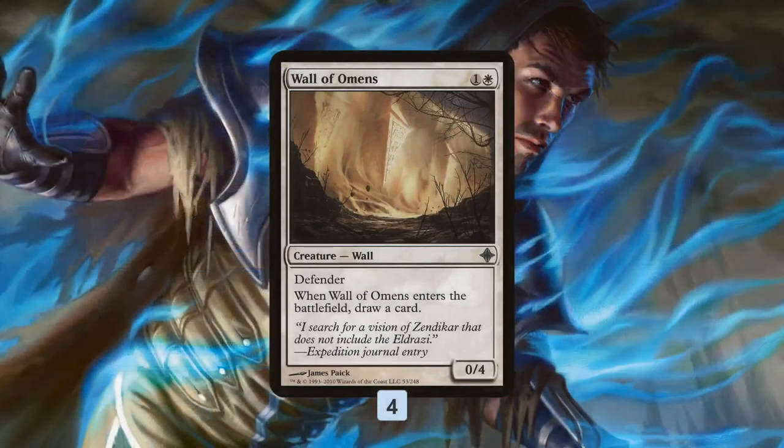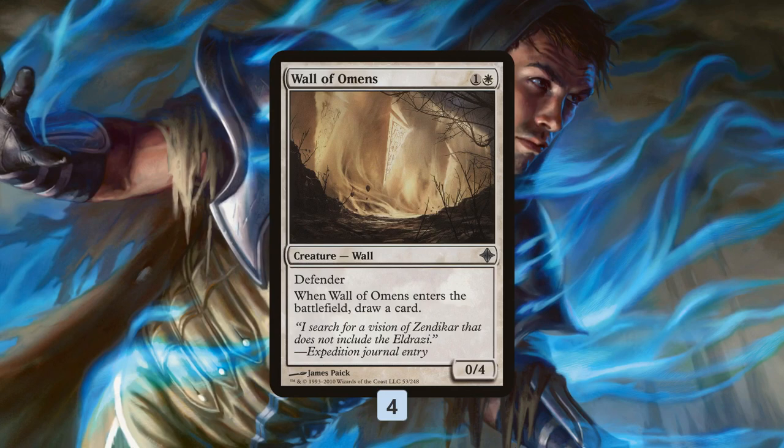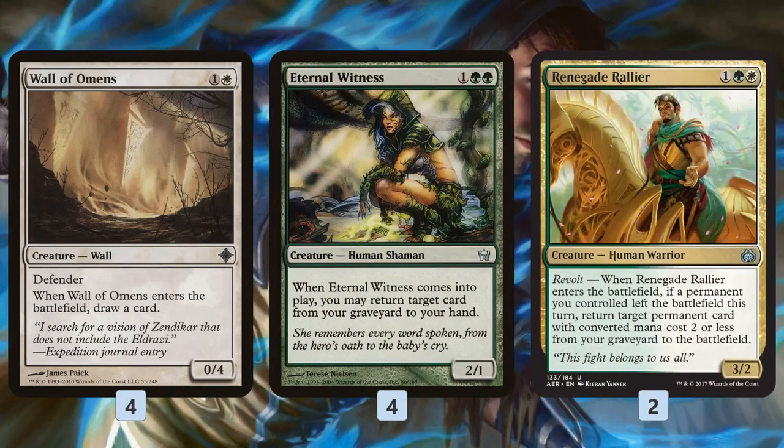Starting at the two-drop slot, Wall of Omens just draws a card when it enters the battlefield. We play this on turn two as a good blocker to stop Goblin Guides and other early creatures in Modern, and then once we get Displacer or Venser down, we're just drawing extra cards every turn. It becomes our own personal Howling Mine because we're just blinking and flickering away to draw tons of cards.